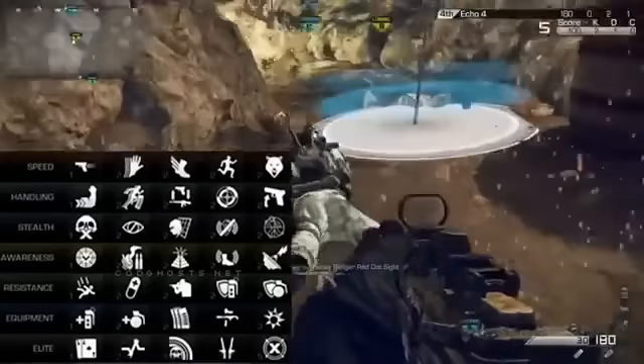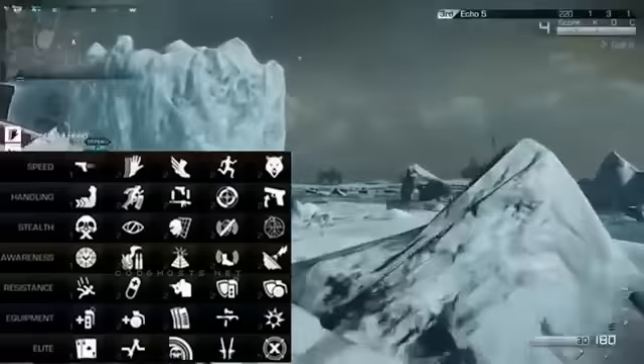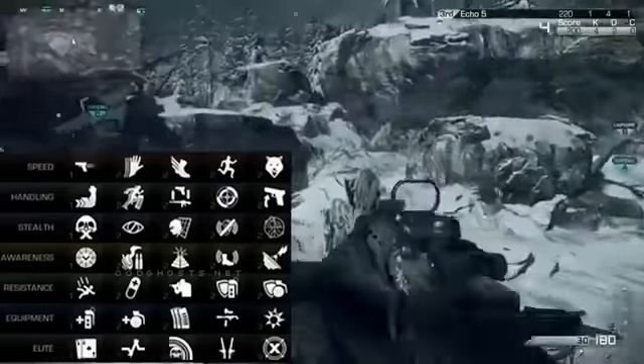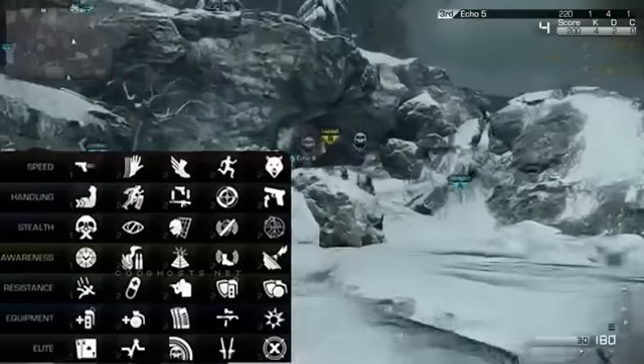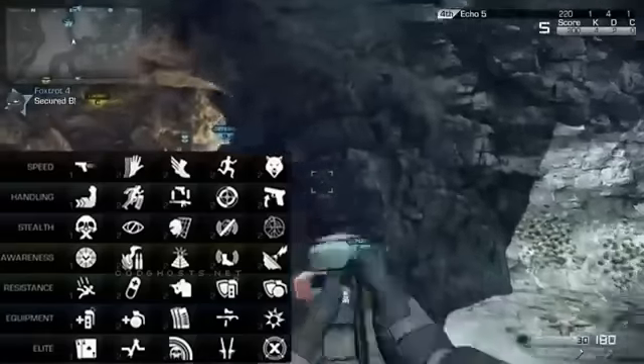Just a quick disclaimer: maybe some of these perk names and descriptions are not exact, but I'd say about 90% of this is accurate and it's definitely going to be in Call of Duty Ghosts. For the Handling tier from left to right, there is Strong Arm, which is new.